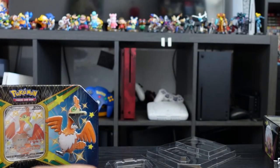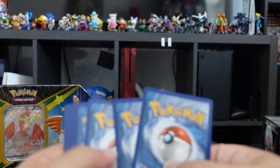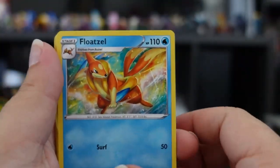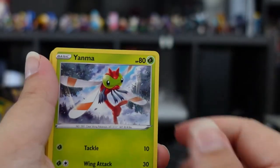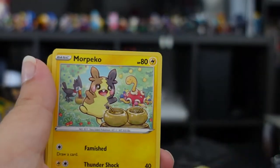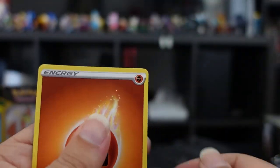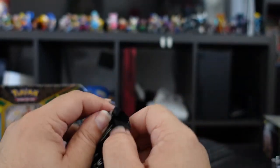Opening this one — not Mega, I miss the Megas — a Gigantamax Shiny Charizard would be cool but I highly doubt it. So: Floatzel, Grookey, Trapinch, Yanma, Koffing, Morpeko, holo Volcanion, Zamazenta, and an energy. Now this one with Corviknight on it.